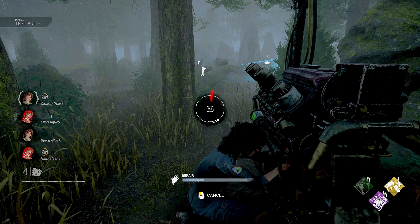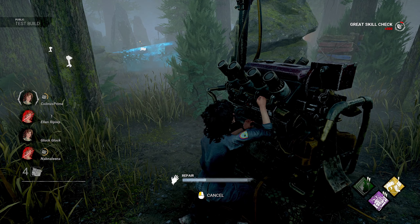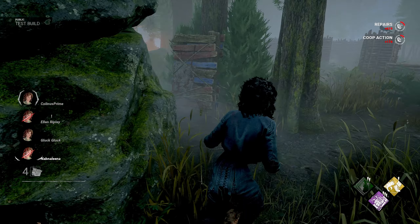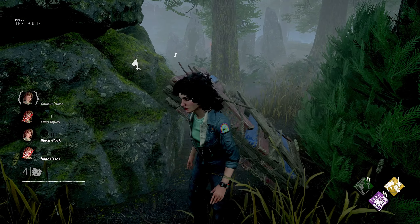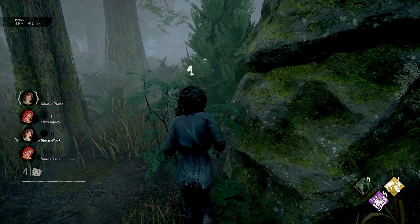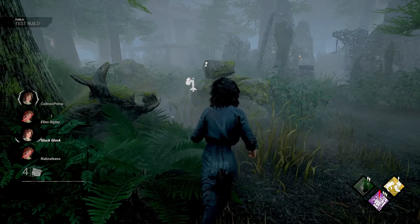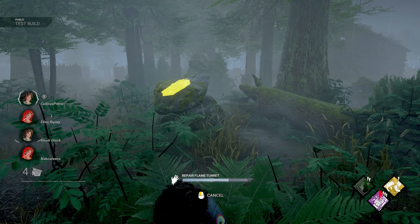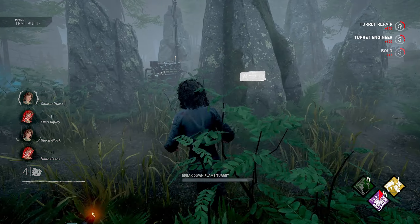So the perk that we just completed activates near a downed pallet — we can actually set a trap on it. So it's basically like Blast Mine, but instead of for generators, it's for pallets. And I feel like that could be super fun. So we're going to have to get into chase — he might be coming over here now. Install trap — it's active for 120 seconds. Let's go ahead and repair this and see if we can kind of bait him over here. I hope I don't just completely waste that.